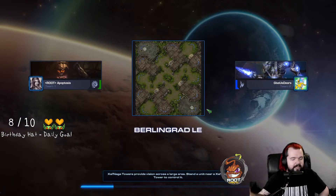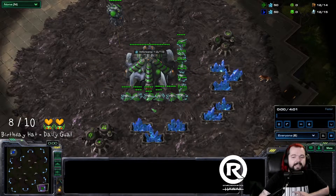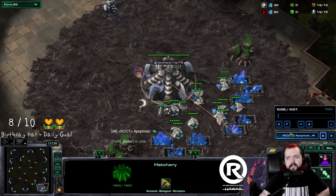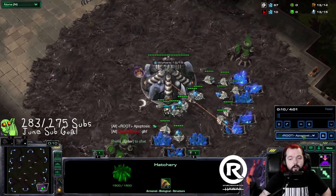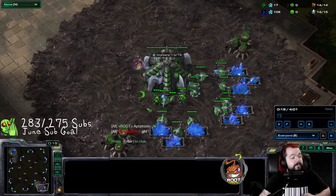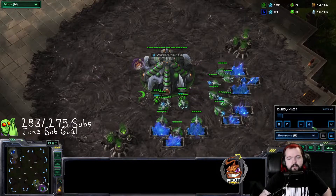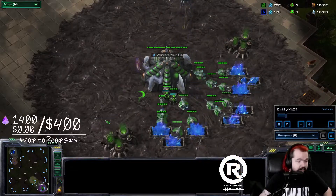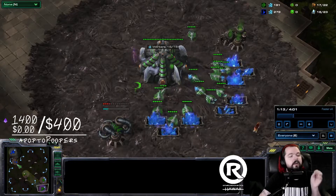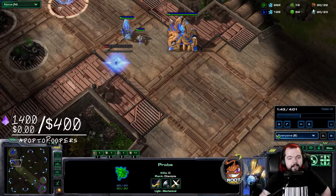All of these replays use a completely standard build opener — no 16-pool shenanigans. They need to scout with the adept and see the drone count if they want to identify a ling flood. I'll give you tips for making it harder for them to get that information. It's a standard 16-18-17 opener. Nothing changes in this build until we take our third base for the ling flood. For the bane bust we do something slightly different, but still a very standard opener.